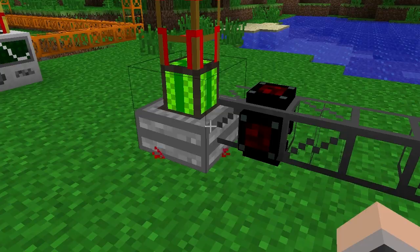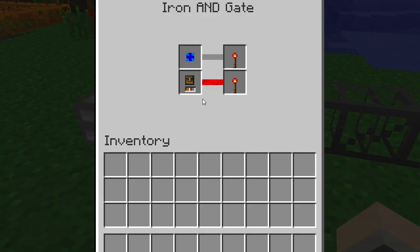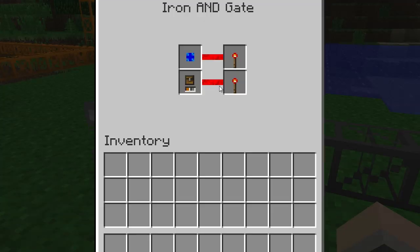It will still most likely have items in the inventory, and of course the gate will recognise that, again shown by the red line, but the first condition that the engine must be at the blue stage is no longer occurring. Therefore, the gate will switch the engine off until it cools back down to the blue stage.